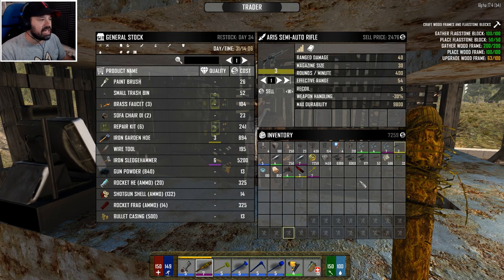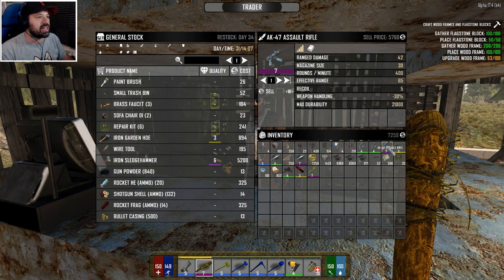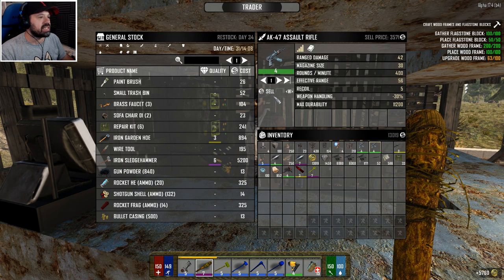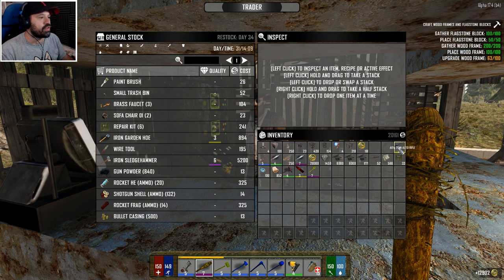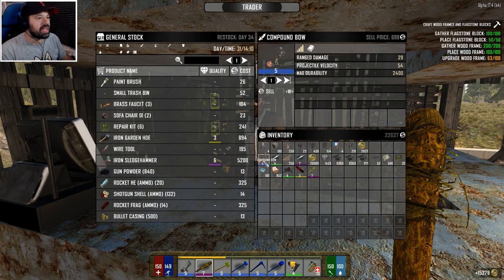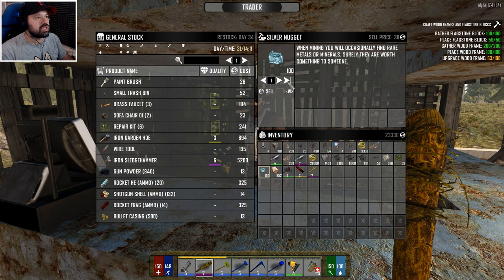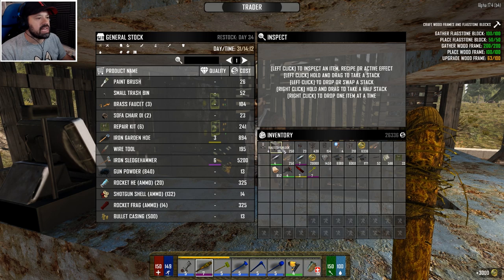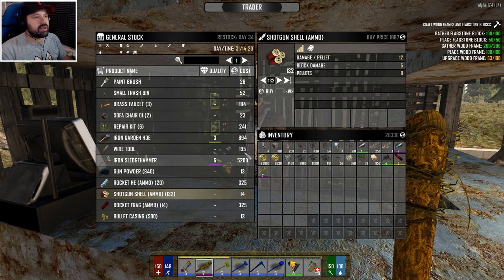They're all here for selling. I think I crafted two AK-47s so I can actually sell this one, and this one, and this one - beautiful. And the compound bow because we have another one. I want to make sure that I can buy whatever I need for these things.